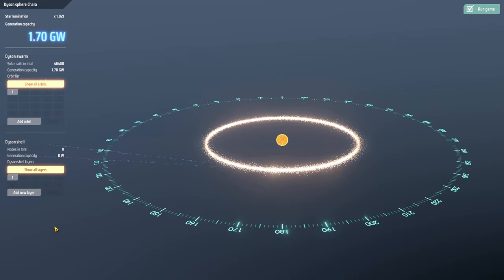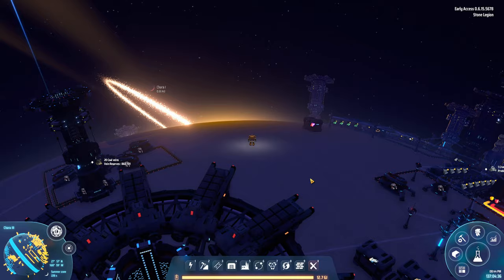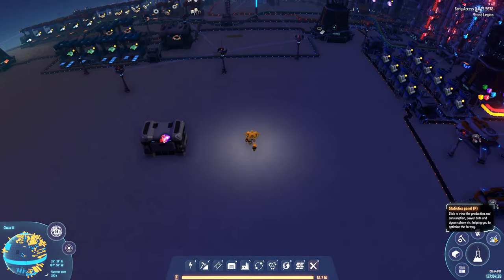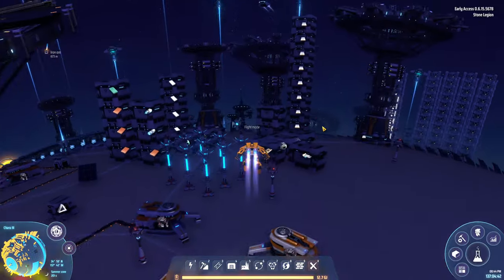Anyway, our Dyson sphere is doing pretty good here. I was going to expand it and put it on our furthest planet, starting on the poles too. But I've decided for now I want to work on the Dyson sphere structure this time around — I'll do the pole expansion later.